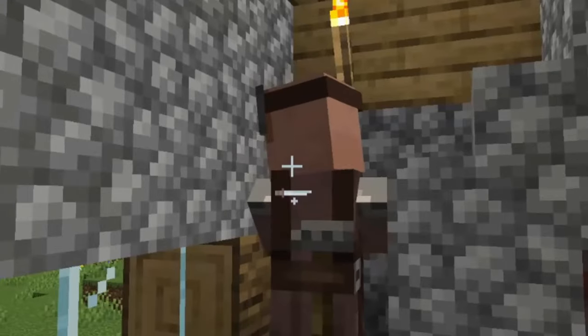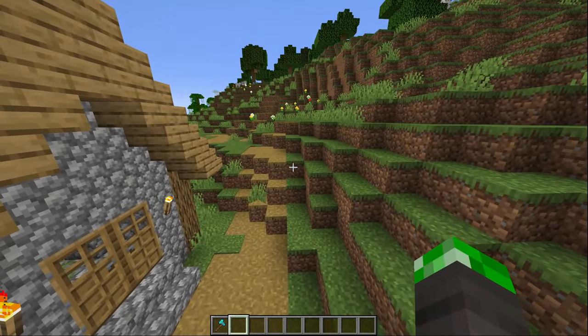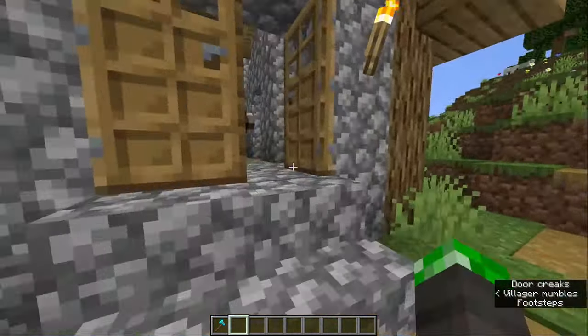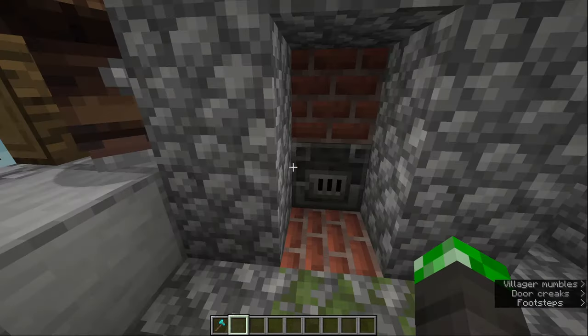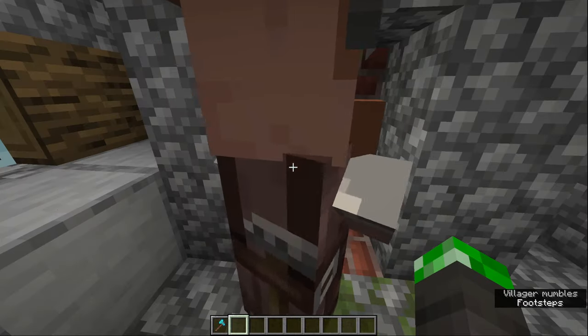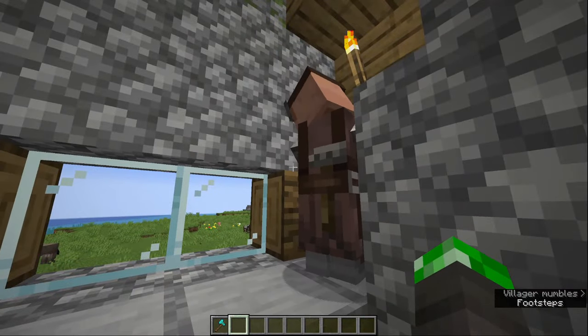This is what the armorer looks like — he has the goggles and stuff, and this is what the armorer house looks like. It's not too hard to find in any village, or you can just make an armorer yourself by placing a blast furnace anywhere in the village. If you do so, there will definitely be an unemployed villager who will claim the blast furnace and become an armorer.